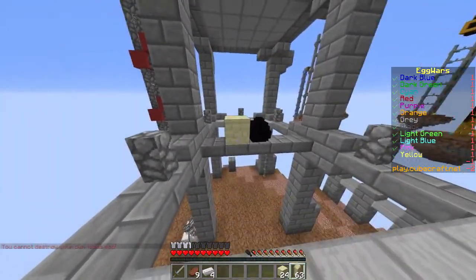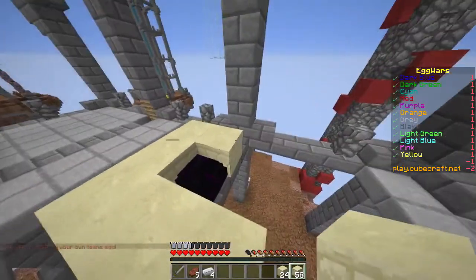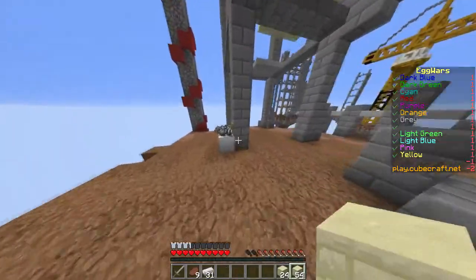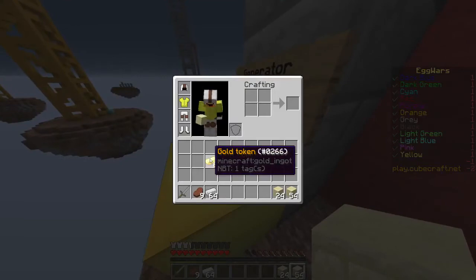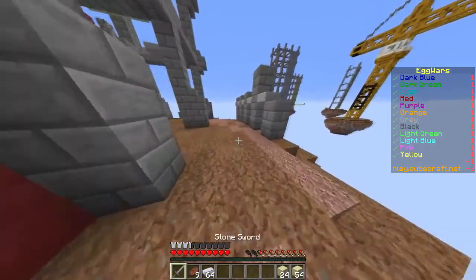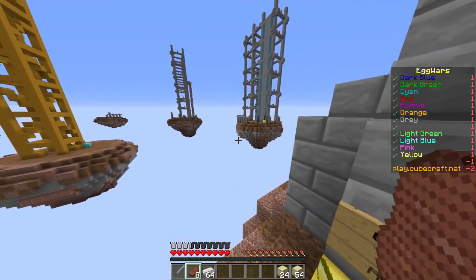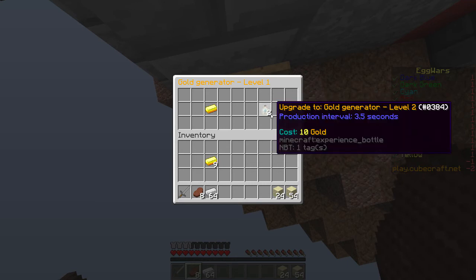Let's protect our egg. This should hold off any invaders for like half a second, so that is very much worth it. Let's check on our gold generator — it can only keep five gold at a time so we have to go back and forth to get more gold. We need two more to upgrade this to level two, so we need one more.